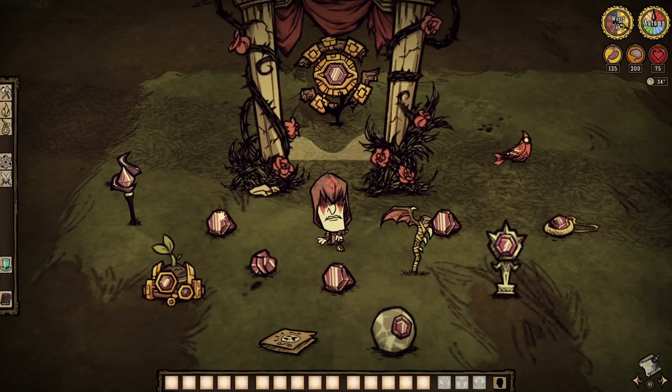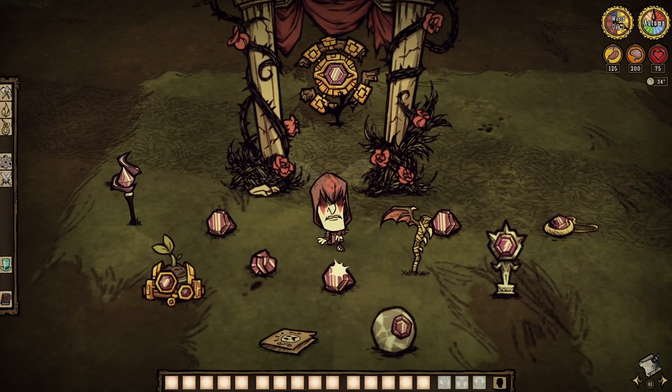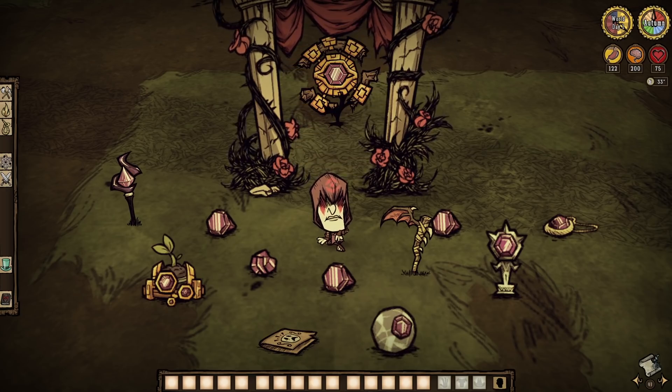And there you go, everyone — purple gems and their many, many uses within Don't Starve Together. We didn't even mention the possibility of powering gem raiders with the things. But thanks for watching, folks. Well wishes to all, purple power, and I'll see you in the next one. Bye-bye.